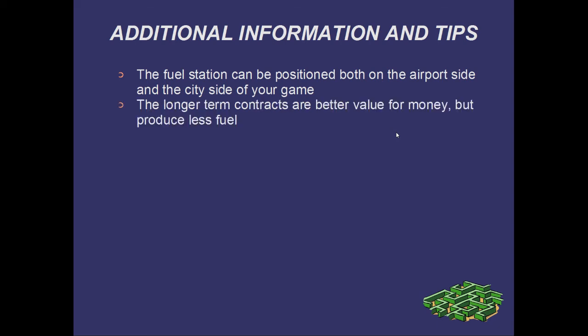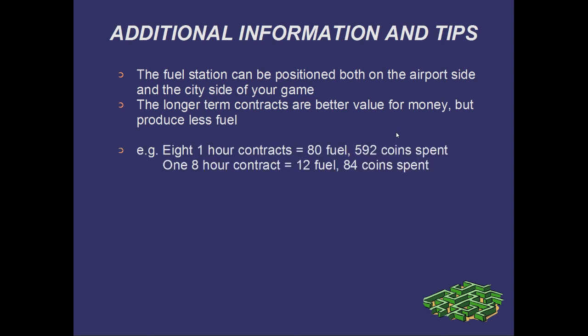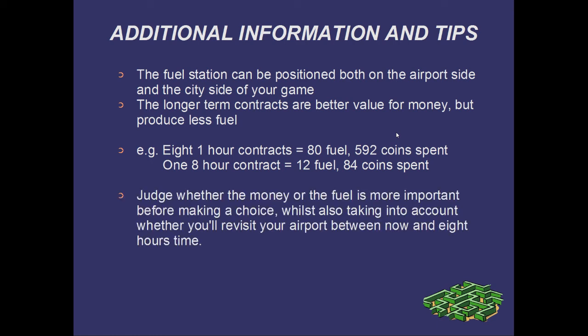The longer term contracts are better value for money but produce less fuel over time. If you're into maths, this bit will be for you, otherwise you may want to skip ahead. Eight one-hour contracts produce 80 units of fuel and cost 592 coins. A single 8-hour contract lasting the same duration only produces 12 units of fuel but costs nearly 5 times less than what you would be producing with one-hour contracts. Therefore, you should judge whether the money or the fuel is more important to you before making your choice, whilst also taking into account whether you'll be able to revisit your airport between now and eight hours time.